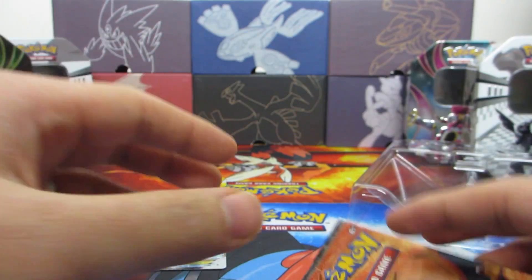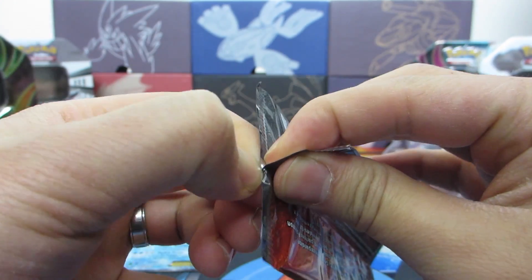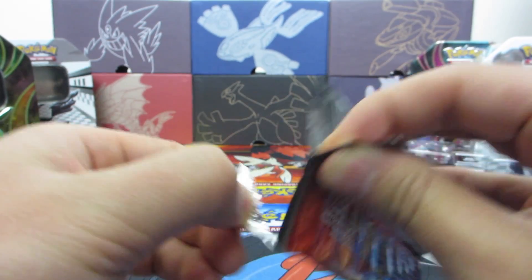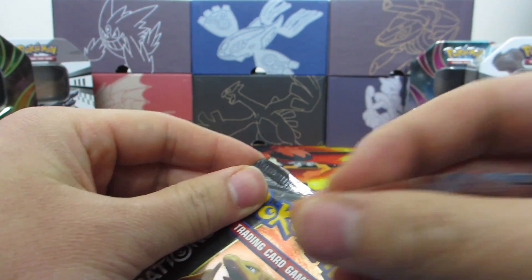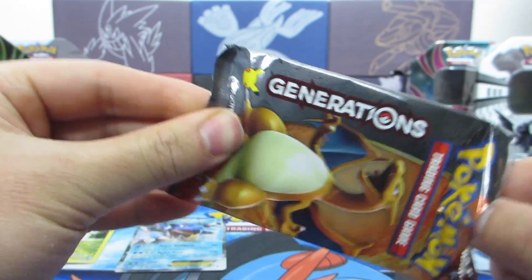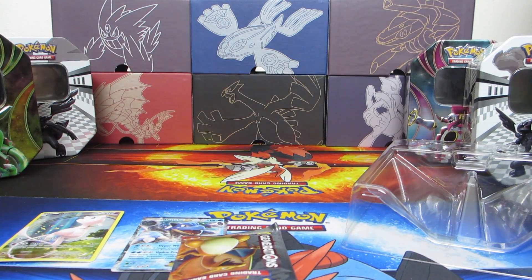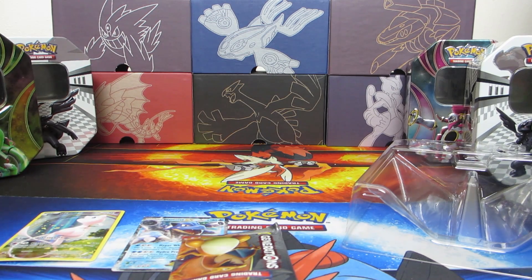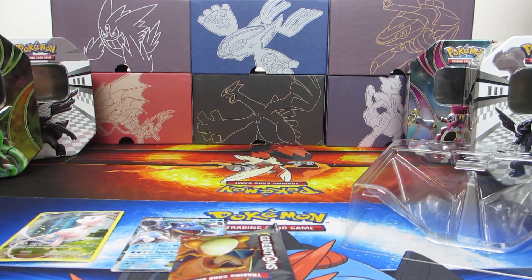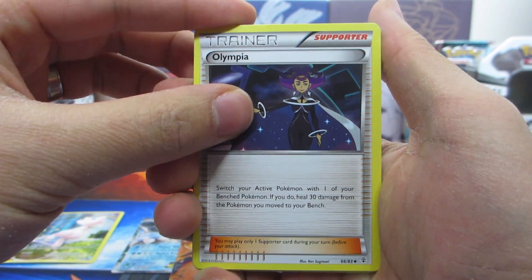I wonder if we're gonna get a Charizard off of this next one. Let's go ahead and open the second pack. Let me try to get this cleanly — kind of wish they made it easier to open these packs really clean. Oh man, everything flew out. All right, so we're just gonna go ahead and do this randomly. Starting off with a Charmander and Olympia.